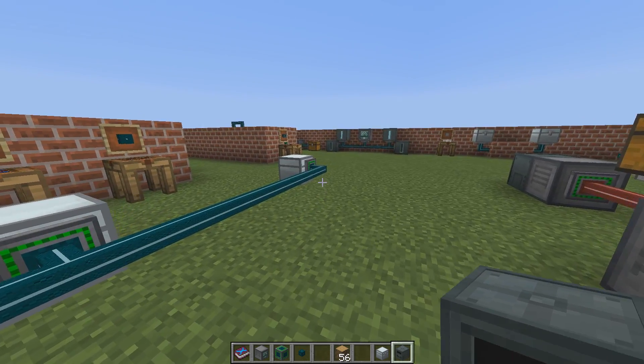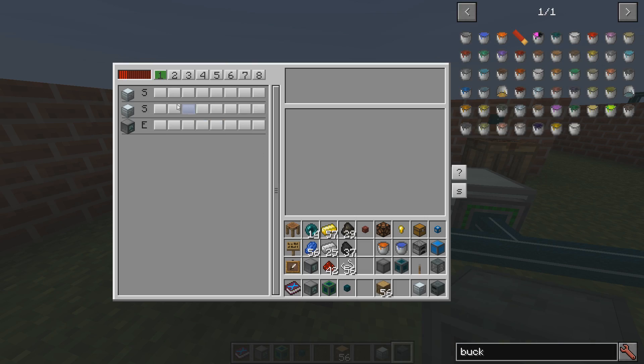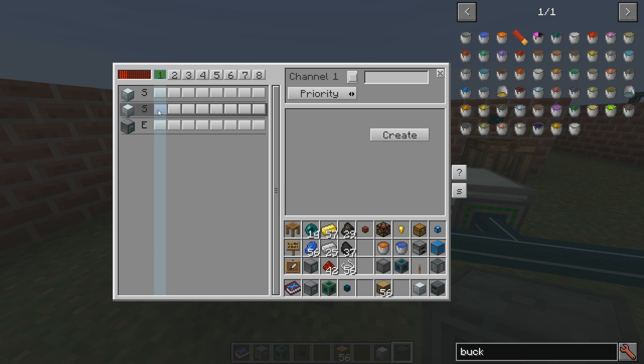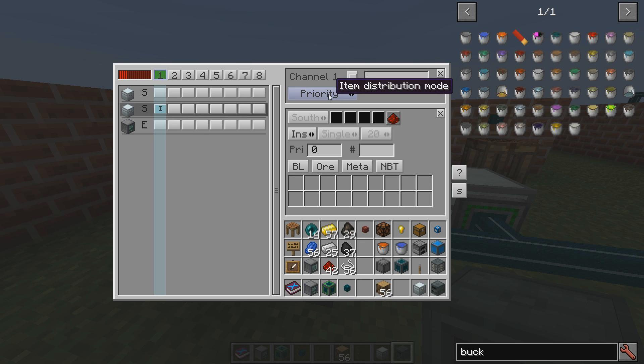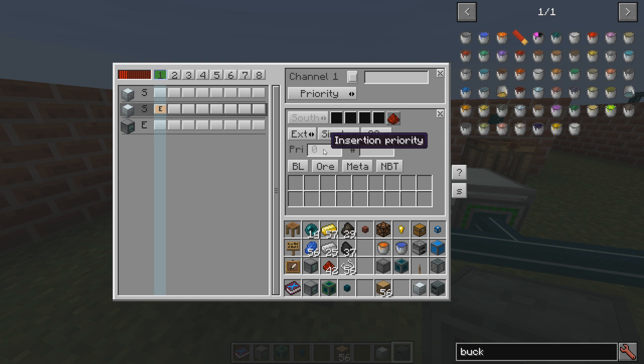Let's say we want to move things from the bad chest. We find the bad chest and click the rule. You can select between round-robin distribution or priority distribution — let's do priority. From this bad chest we want to extract. The orange color means extract. We'll extract single items every 20 ticks — that's one second.